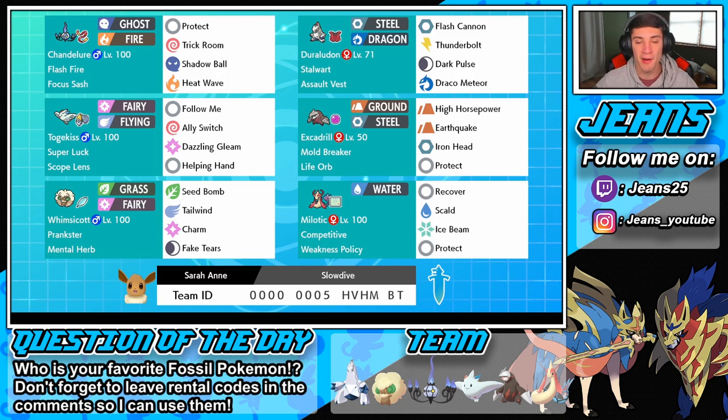If you want to try the team out for yourself, the rental code is at the bottom of the screen. Question of the day: who is your favorite fossil Pokemon? I like Aerodactyl, Cranidos, and the big Tyrannosaurus Rex from X and Y — he's a big T-Rex, he looks cool, I forget his name though. But guys, let's hop onto the ranked doubles ladder and try to get some wins with this team.